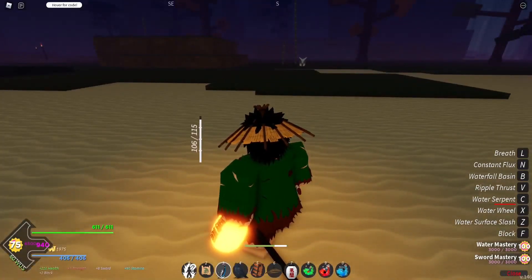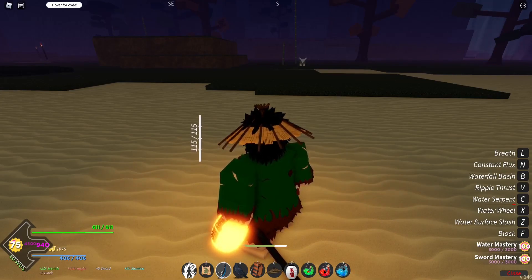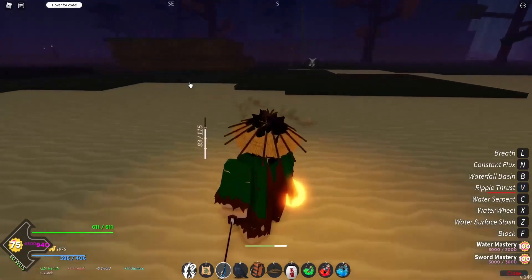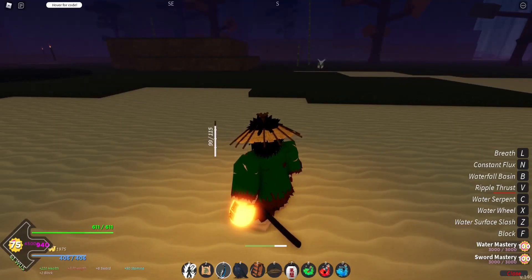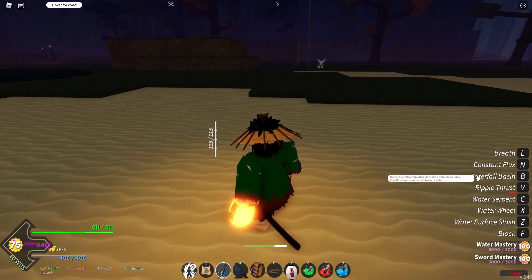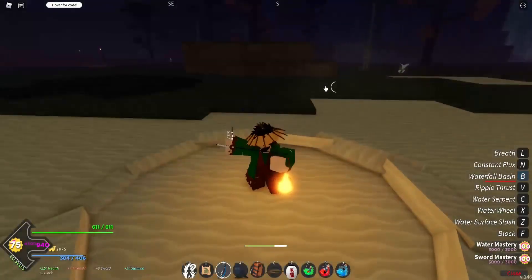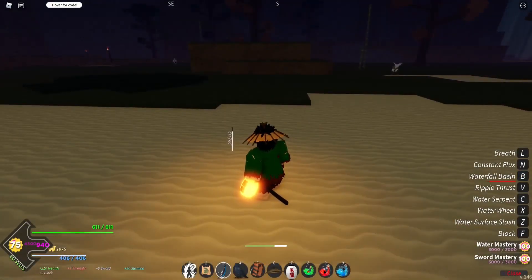The fourth move — it says drop ripple thrust on the trello but in-game it's just ripple thrust. The user slightly dashes forward and unleashes a ripple thrust to your enemy. This move can be aimed depending on the direction your character is facing and it's not a block break. The user performs a fast and accurate stab. Then the fifth move is waterfall basin: the user quickly jumps in the air and unleashes a waterfall basin when landing. The move is cursor aimed and it is a block break. The user cuts vertically in a flowing motion from the air, fully engulfing their opponent in a tower of water. This is like a semi-transportation move — very nice.